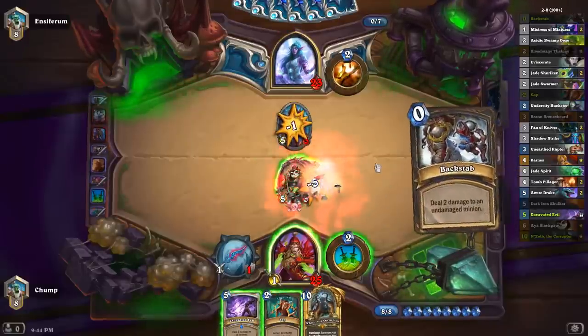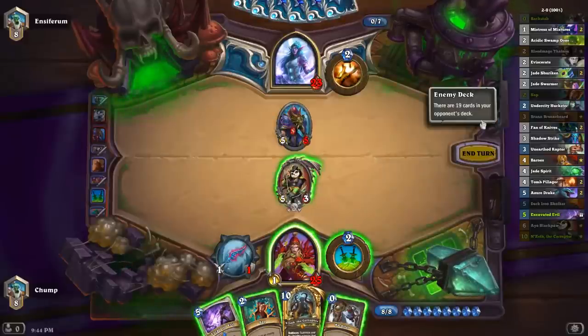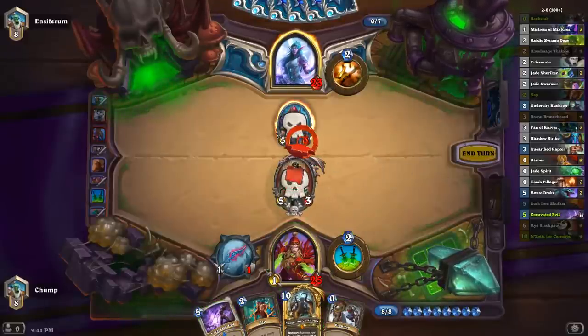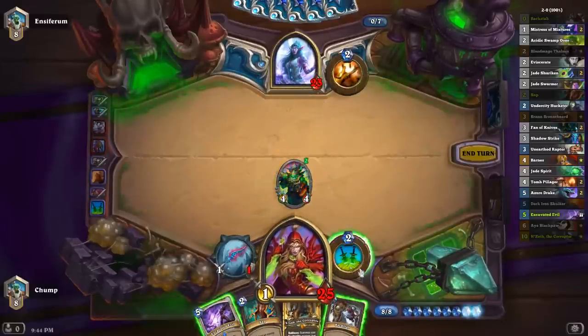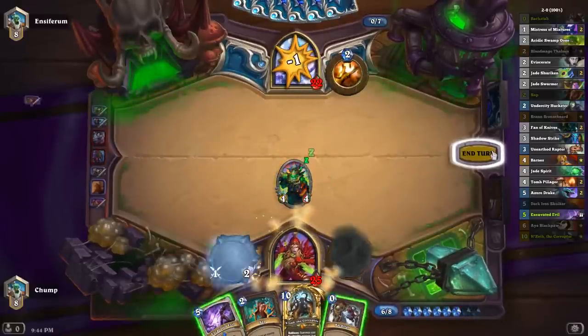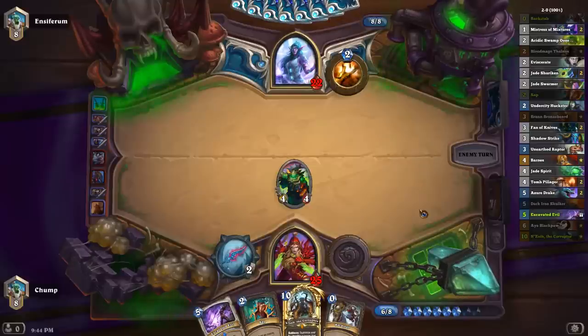I'm probably just going to run my two dudes into it. It's kind of a bummer that I have no follow-up here. But she does drop a 4-4, which is not irrelevant. A 4-4 is actually very good against Priest. I guess I could have Sapped that to leave my Aya on board, but Drakonid Operative is so strong I don't think he'd mind playing it again.